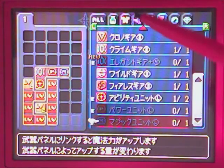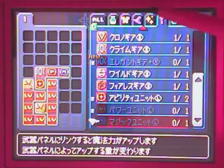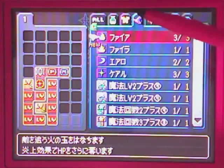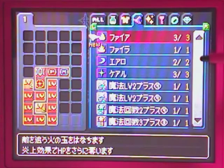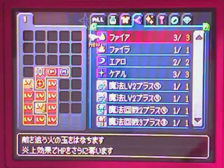Next I like to equip magic since, like the level panels and the keyblade, they can come in odd shapes and take up a lot of room. Things like items, abilities, and accessories usually are single panel slots. Not all abilities are, but most of them are and they don't take up a lot of space, so I like to do those last so you can fill in the holes you make while you're building a grid.